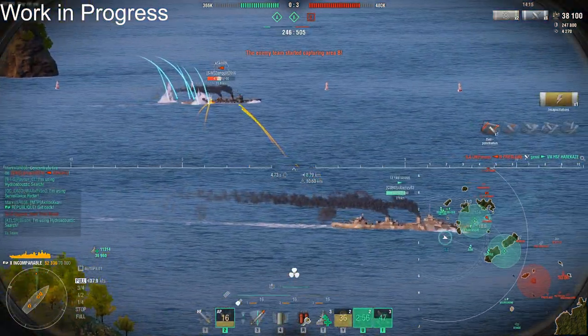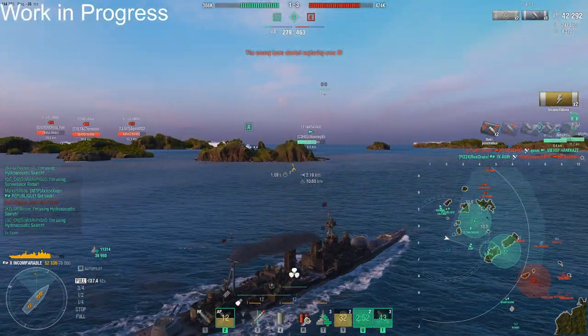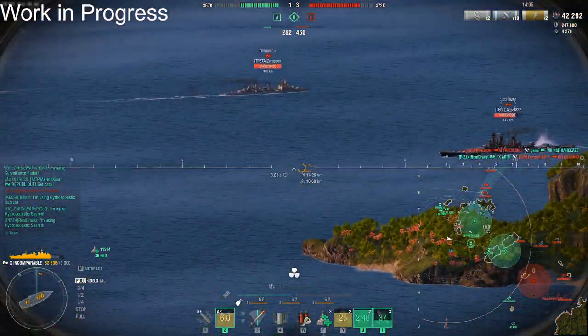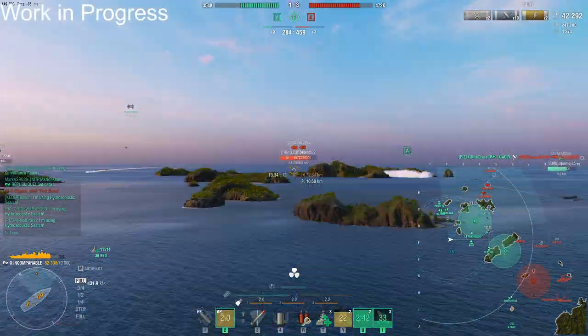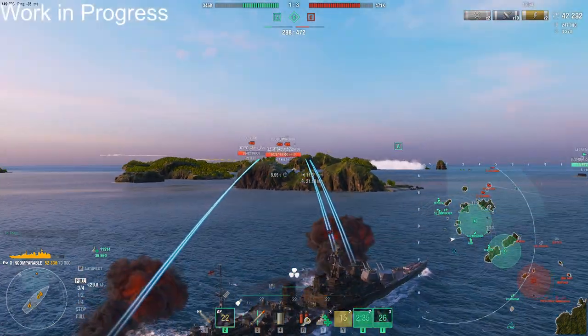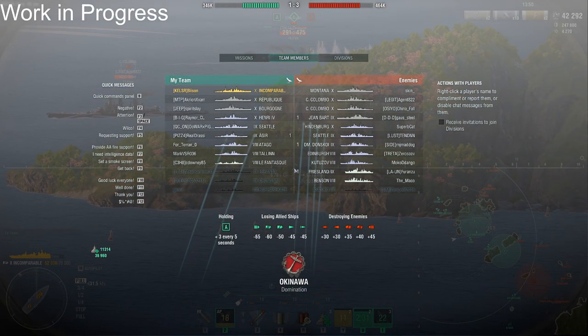I shoot at the Asashio. The enemy team has taken the lead — he dies, but I double-perma'd both of his back turrets permanently with that salvo. With the Super Heavy AP skill, your overpens do almost 2,100 damage, which is insane.